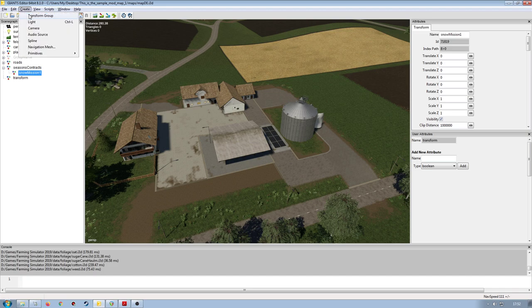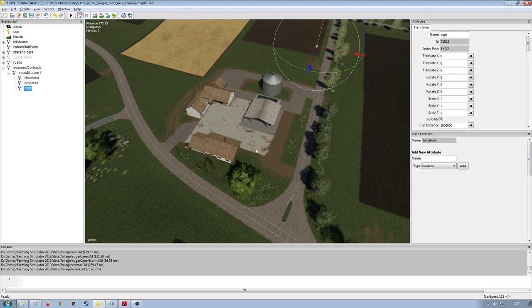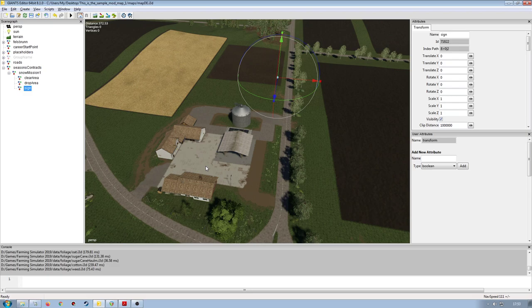I'm going to create three more transform groups, cut those and paste them into my first mission here. I'm going to call this one 'Clear Area', this one will be my 'Drop Area', and this one will be 'Sign'. This particular transform group is also where the marker is put on the PDA for the mission itself.